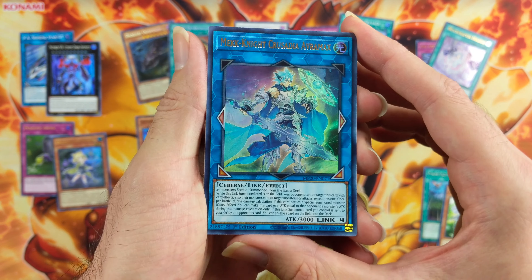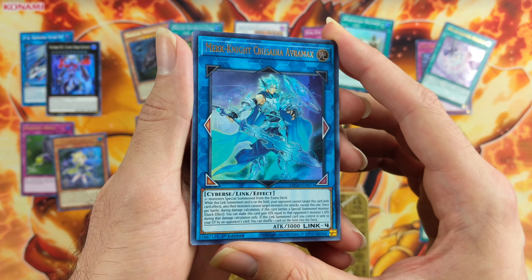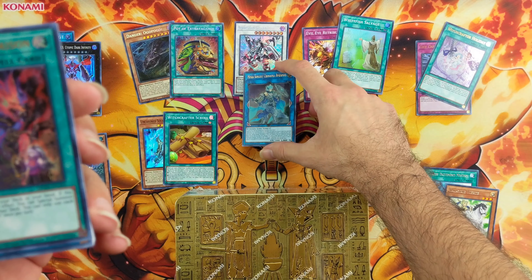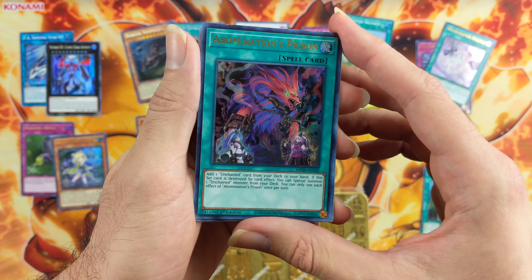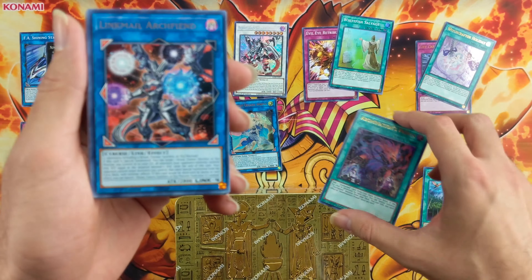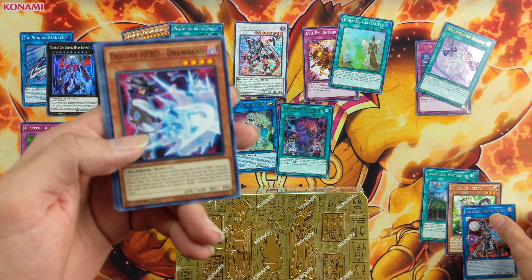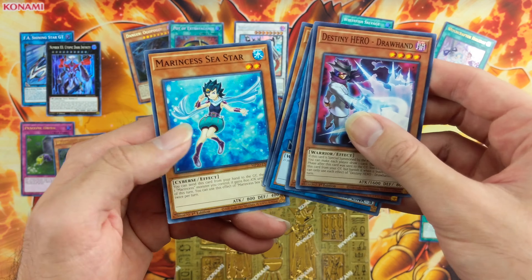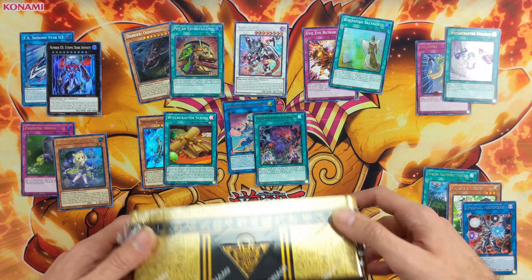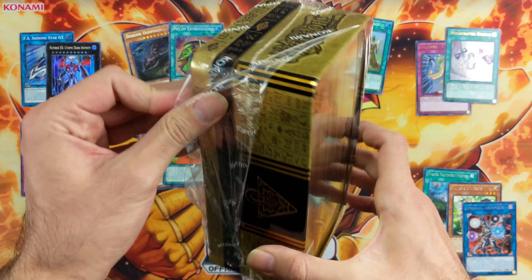And we also have Crusadia Evermax — that's a great Ultra. Definitely a great pack, amazing. Abomination Prison — that's actually a pretty cool card, good for abominations, used to be a Secret Rare. And Link Male Archfiend. Wow, I'm very happy with this tin. So let's see what we get from tin number two.